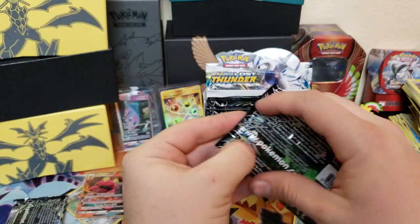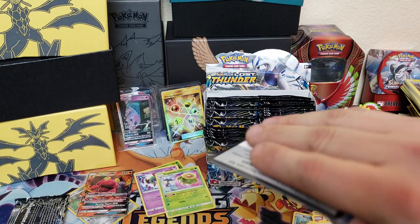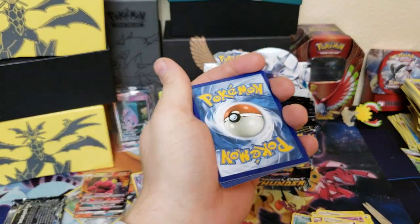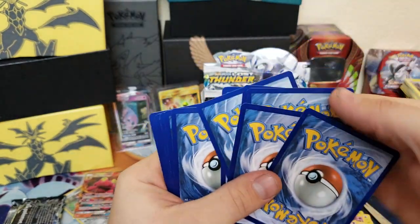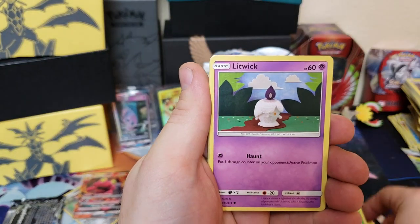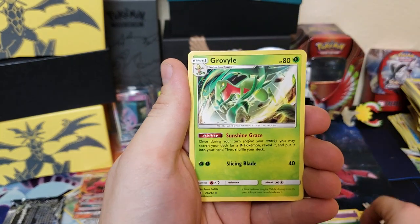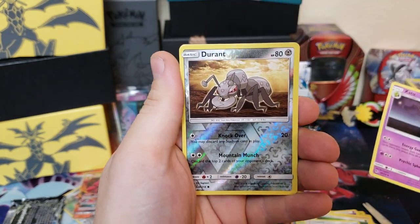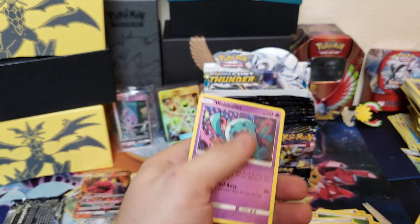Let's see if the Celebi pack gives us something good. We got Merryl, Wooper, Litwick, Combee, Marill, energy, Grovyle, Adventure Bag, Axew, a Durant reverse holographic, and Wobbuffet non-holographic.